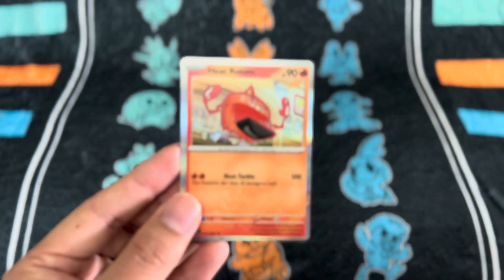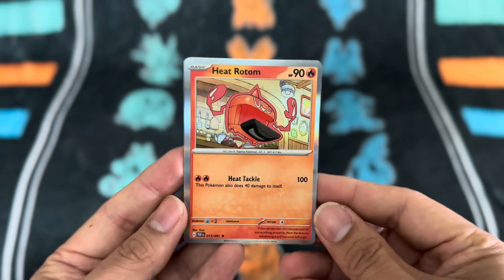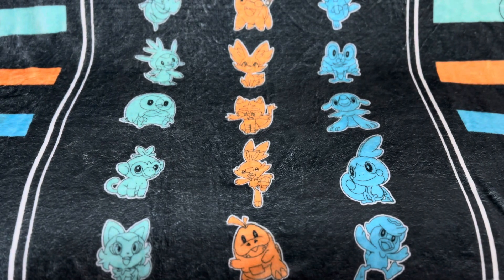Last but not least, we have a Heat Rotom as a Holo — that's pretty cool. A bit heavy on the left border, but that's okay. I love the art too; it's looking great in the kitchen. Well, that's it for this pack. Make sure to leave a like and subscribe, guys — see you next time.